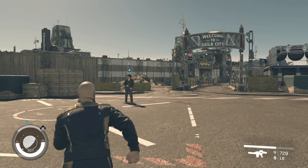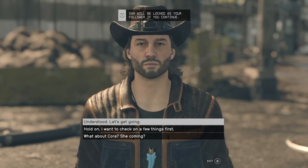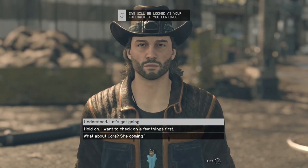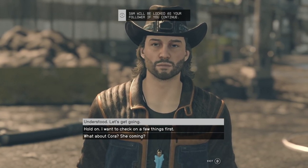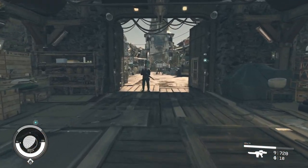Once you land at Akila City, head over to Sam to start an interaction. During the conversation you've got to click on 'Understood, let's get going' to start this mission off. Sam is then going to be locked as your companion, so if there's anything you want to do first just click 'Hold on' and go do what you need to do, because the second you confirm this you won't be able to switch your companion until the end of this mission.